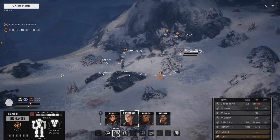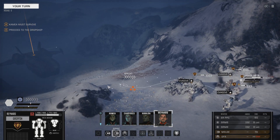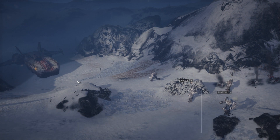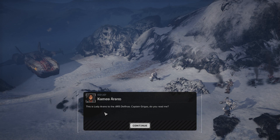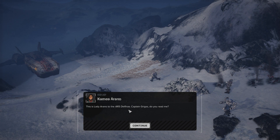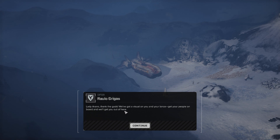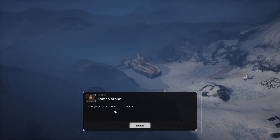Let's keep pushing forward. Let's get to the dropship. This is Lady Arano — I'm going to call it Defiance instead of saying the full name, because I don't like that name. Captain Grigas, do you read me? Lady Arano, thank the gods — we got a visual on you and your lance. Get your people on board, we'll get out of here. Thank you, Captain. Wait — what is that?